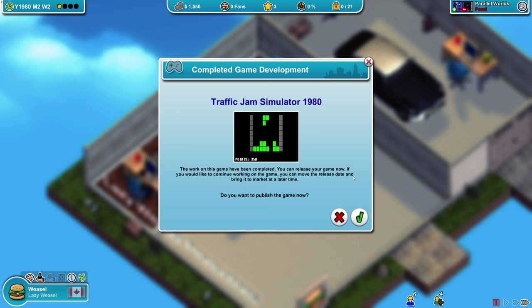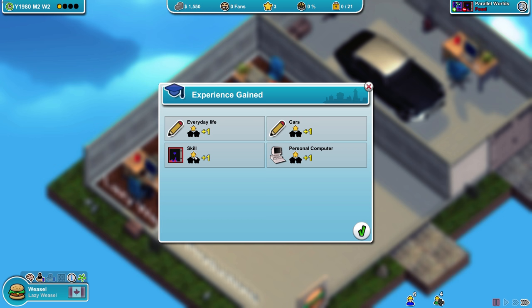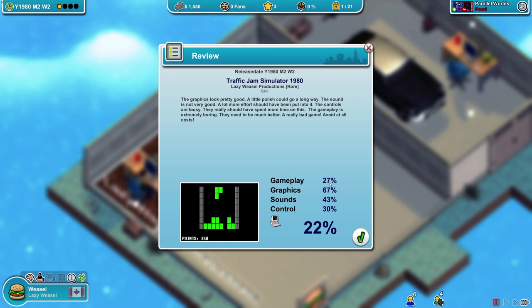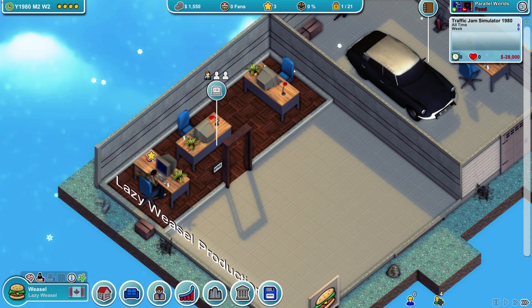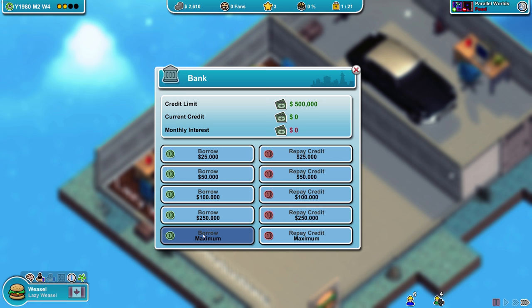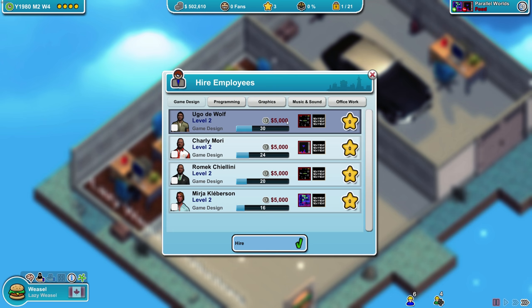The work on the game has been completed - Traffic Jam Simulator is done, the screenshot looks perfect. I want to publish it. Let's find a publisher - I'll go with Roar because skill-based games. Experience gained! We can now build the research area. Graphics are really good - I'm sure it'll make us some money. Parallel worlds and food are currently hot topics. We're going to have to borrow some money - we can get a 500,000 credit, which I'm obviously going to take.